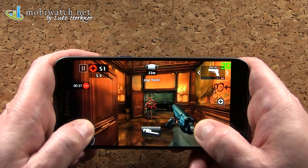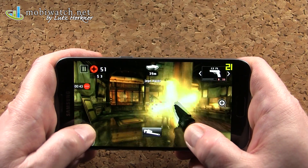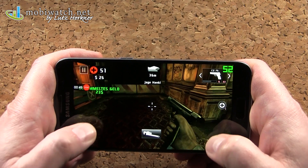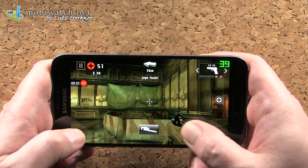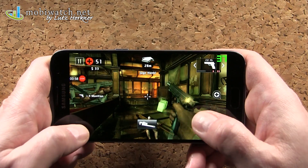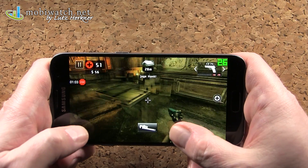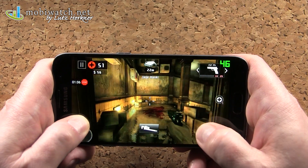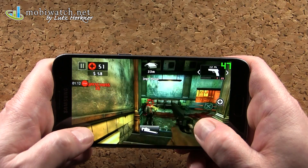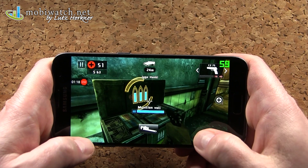Dead Trigger 2 is one of those games that goes up to 60 frames per second on all platforms — meaning not only on Qualcomm Snapdragons or Kirins, but on all at the same level. And especially, you have really rich graphics here at maximum settings. The S7 here also has the maximum resolution. On the Samsung S7 and S8, you can switch the resolution from Full HD to Quad HD or Wide Quad HD on the S8's screen.